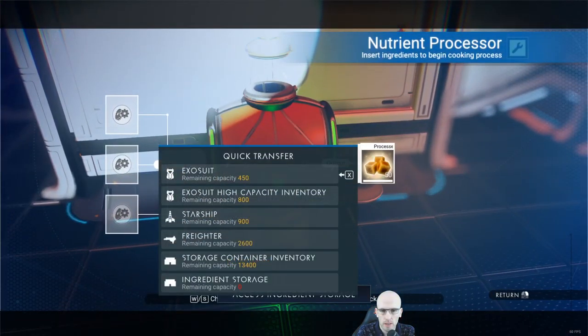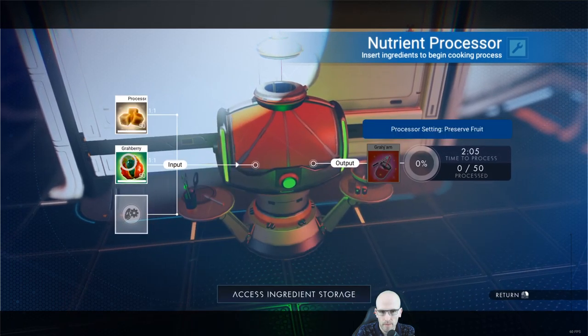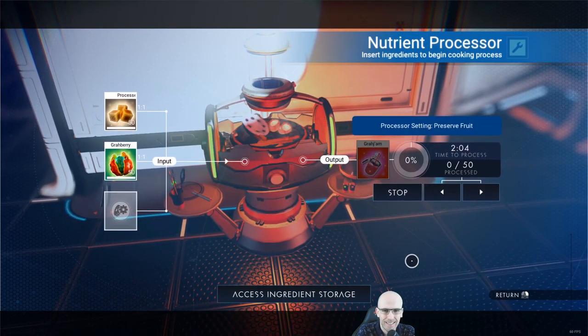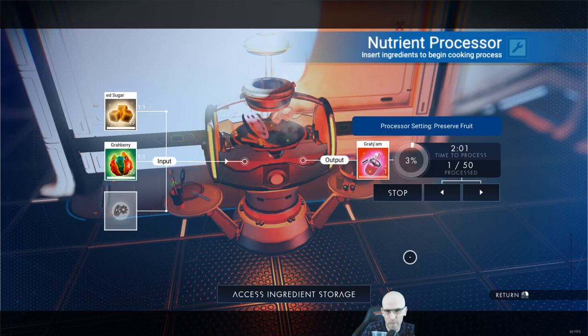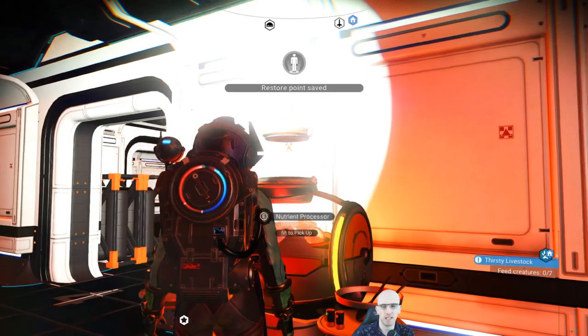Okay so we've got this. Where is this? Grave Jem! Let's see what that is — it's probably a drink. That will knock you out if you're not working. Processing setting: preserve fruit. Okay now it's a jam — actual jam. Just the way it's spelled makes me think it's a jam and then they go 'jam'.